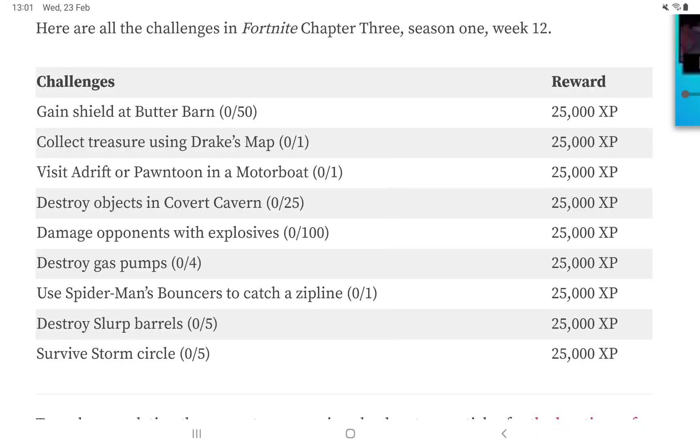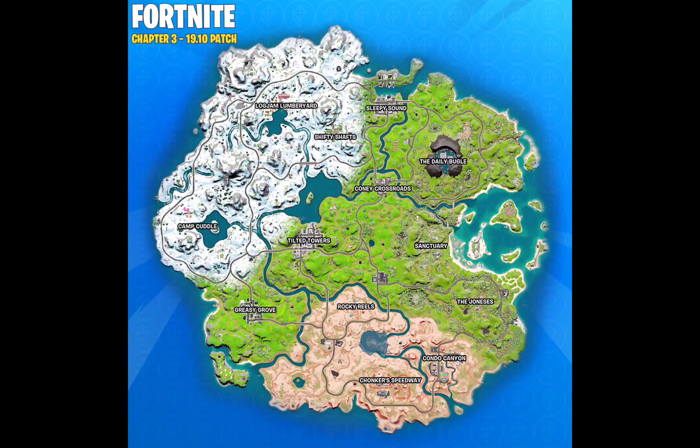Use Spider-Man bouncers to catch a zipline. The best place to complete it is the Daily Bugle — of course there are at least three ziplines across that point of interest — so it will be easy to complete.